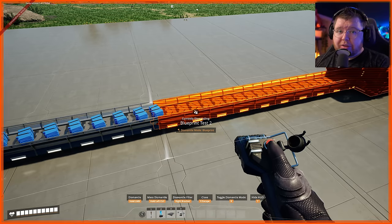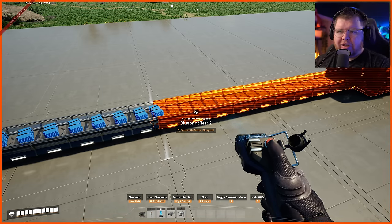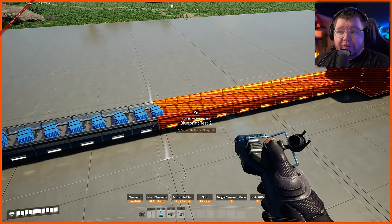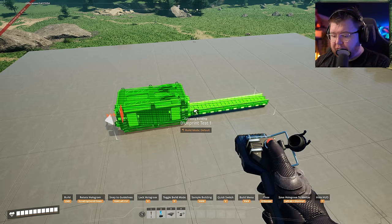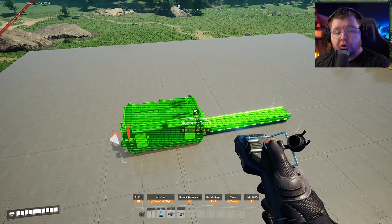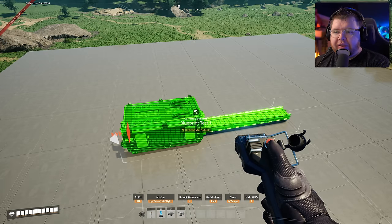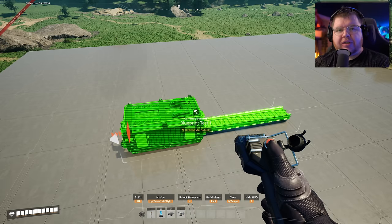There is a mod that already allows belt and pipe connectivity, so if it doesn't become a 1.0 feature I'd highly recommend downloading it when updated. The next quality-of-life feature I think is coming with blueprints is vertical nudging. Right now if you press H with a blueprint aimed at the ground you can move it around, but you can't lift or lower it vertically. I believe that has been addressed in 1.0, though I'm not as confident on this as I am with the belts and pipes fix.